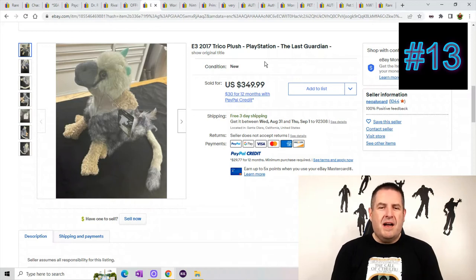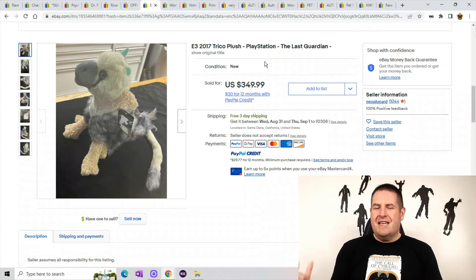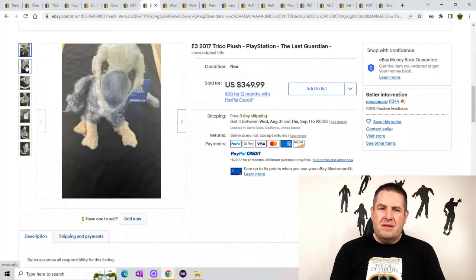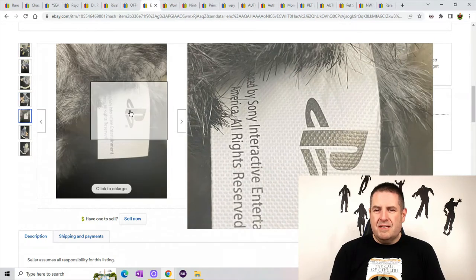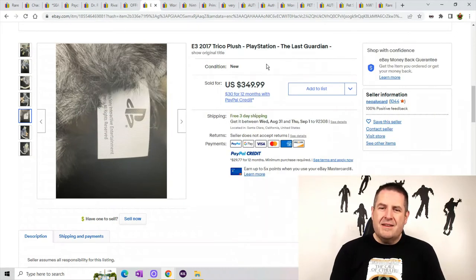E3 plush is super hot. If it has a little thing that says 'E3 exclusive,' make sure you look it up — some of these can go for some big money. E3, Comic-Con — anytime there's a limited run of these characters, make sure you look it up. This is some kind of crazy-looking bird — it's a monster from The Last Guardian. You can see it's a PlayStation exclusive toy, and he sold for $349.99.